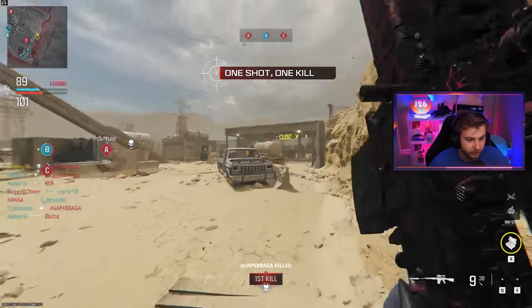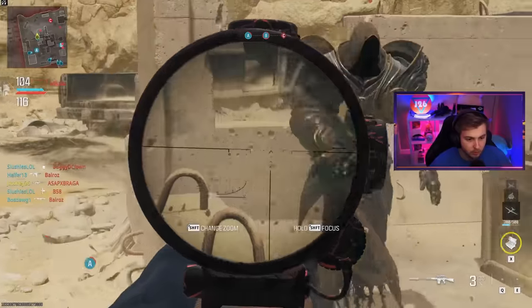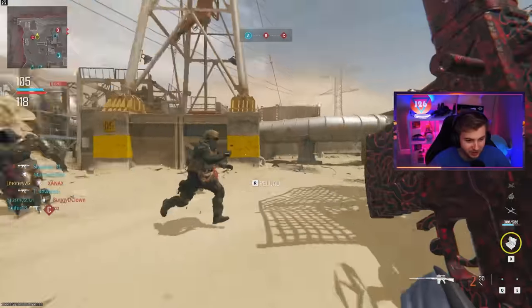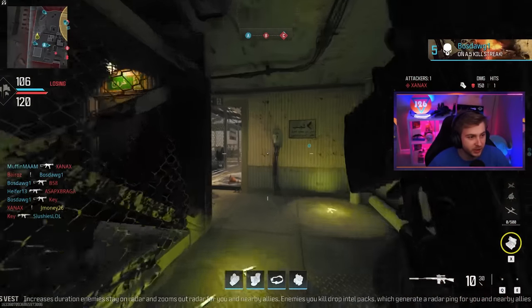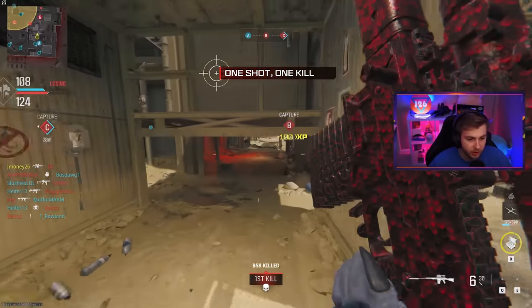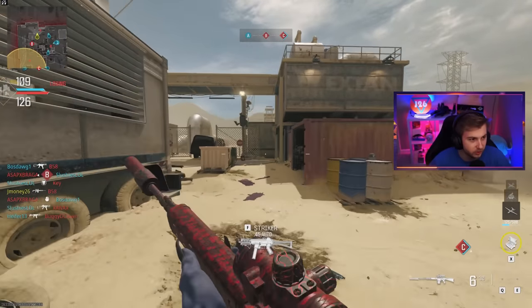Right off the bat we're getting headshots. I don't know how I even got a headshot on that guy — I don't even think he had a head, it was just a hood. How do I run behind three people spawning in and not even get a hit marker? I don't know how I fumble so hard. I haven't played a whole lot of multiplayer so I still don't really know how to build a class for this.